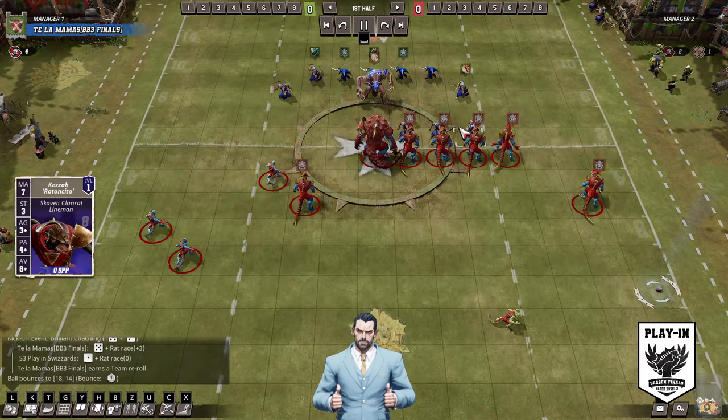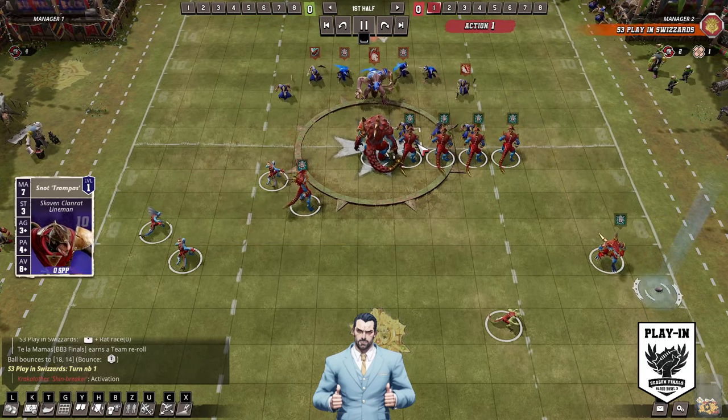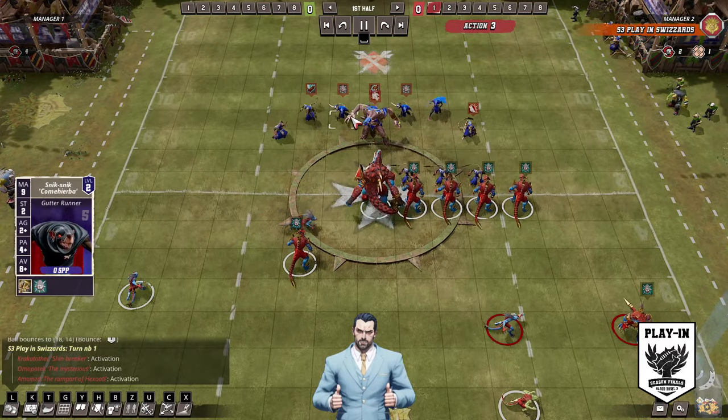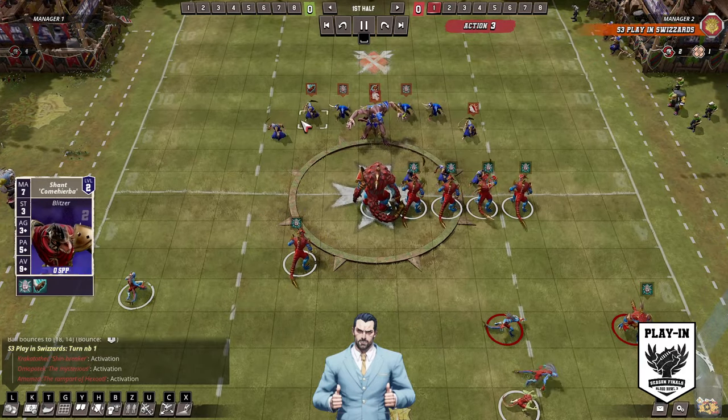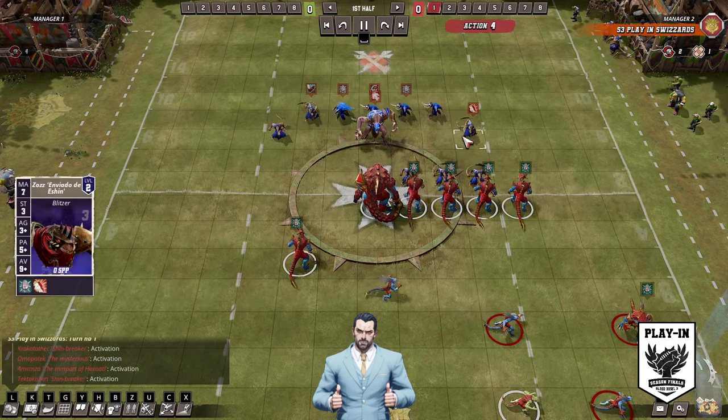This isn't the easiest game for Lizards here versus Rats. Rats can get around. He's got 2 with block, 1 with strip ball, a tackle blitzer, a guard blitzer, and a Rat Ogre — so pretty standard probably.